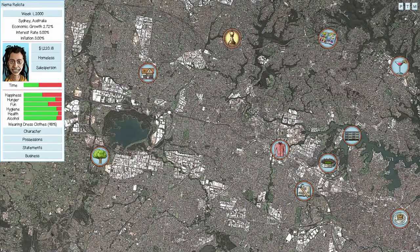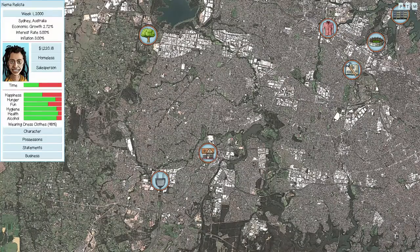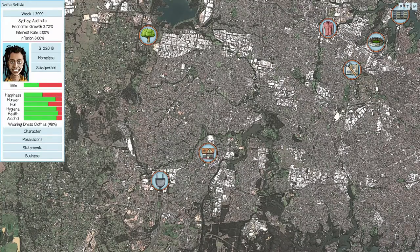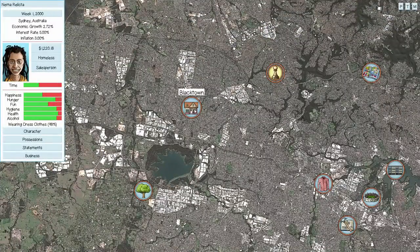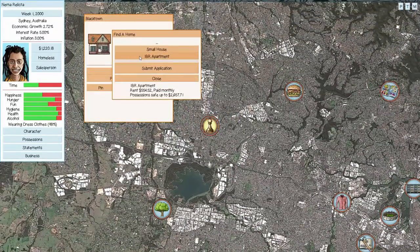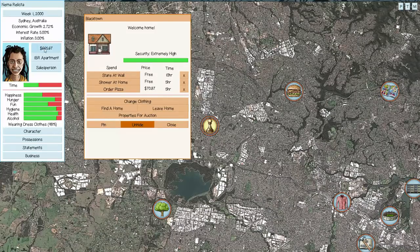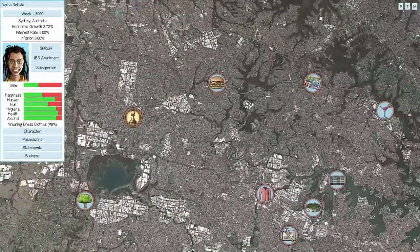As for housing, we want to be in Blacktown in the early game. It's a little closer to other things, meaning less travel time and more options without burning too much time. We'll rent a one-bedroom apartment there. One nice thing about the economy being in the toilet is that rents are really low. We pay the first month's rent right away and now have access to showers and other amenities.